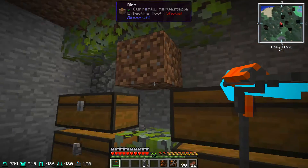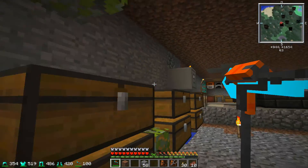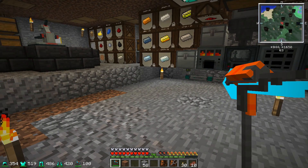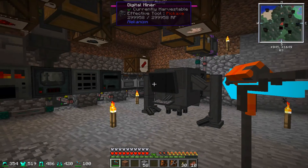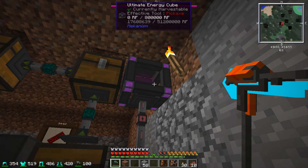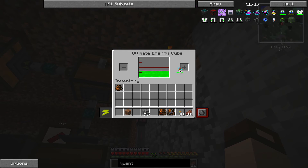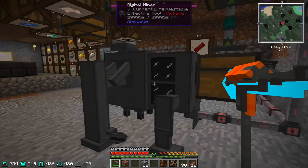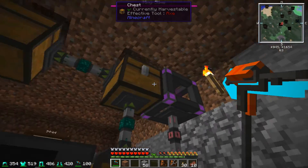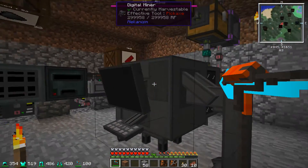You may notice I've got another new little tool here — I was getting tired of the Tinker's stuff, so I've got an atomic disassembler. So much nicer. And I built this ultimate energy cube — that's filling up nicely, so I can charge this up. When I go on roundabouts with my digital miner I can take that with me and power it from that.